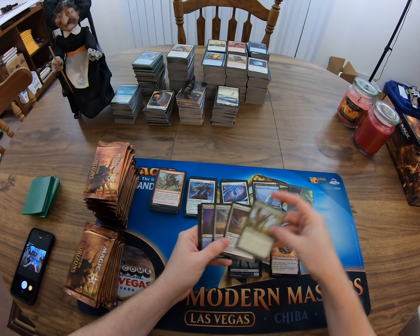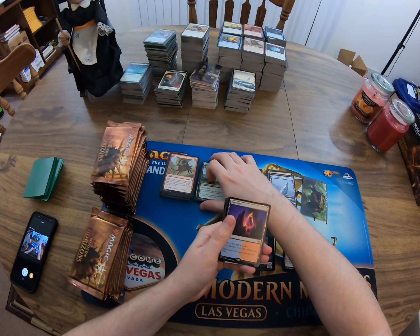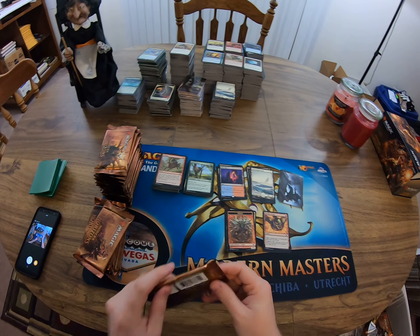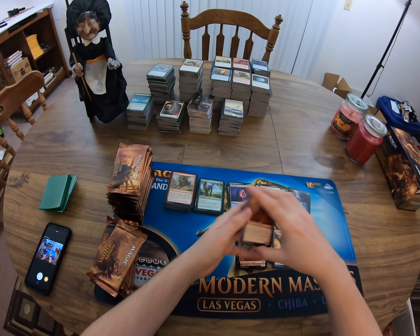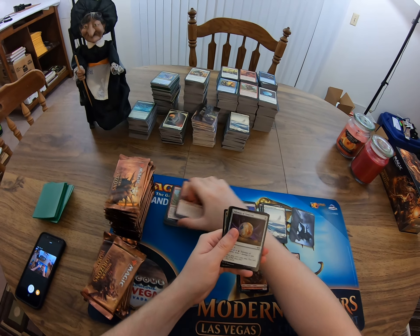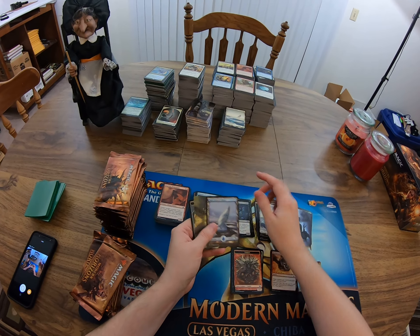Got a red-blue charm and a fiery islet in the same pack — not bad. We've had a lot of this dragonborn guy in the front of the packs. Here's another blue-red talisman and a nether spirit.